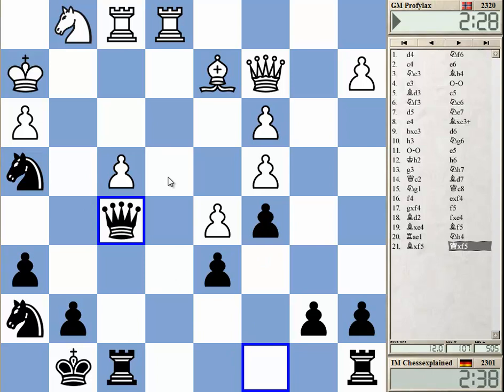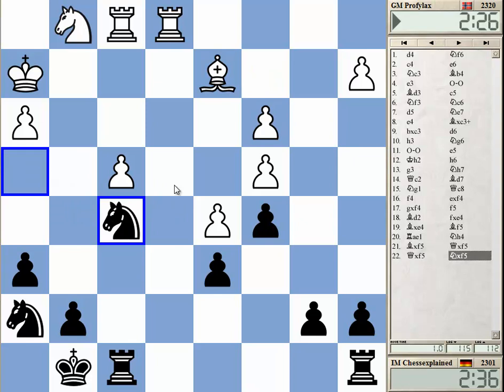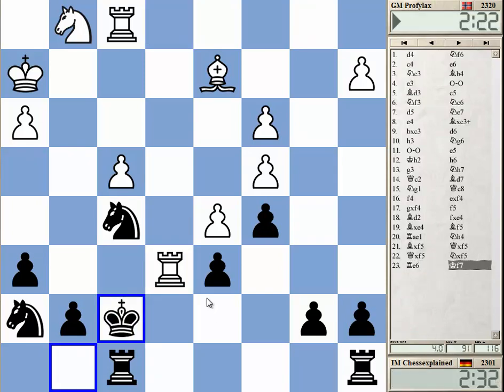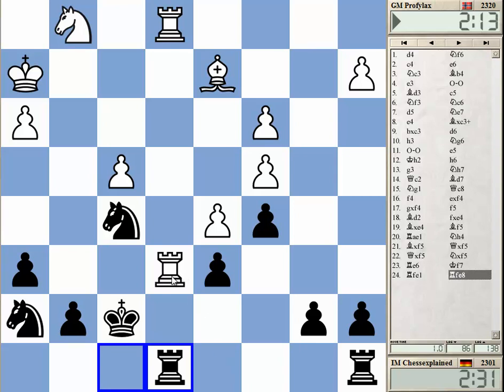I don't think he can avoid the queen trade. We enter the technical stage — white is basically outplayed. I just need to pick up the pieces now. He's full of pawn weaknesses. If I exchange rooks I should win the c4 pawn or something on the queenside. This is a model game for the Hübner setup — this is what you want in this opening.